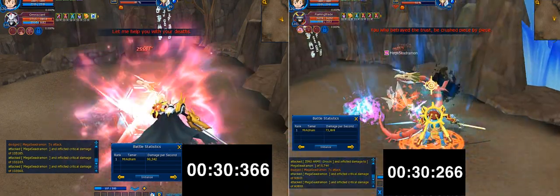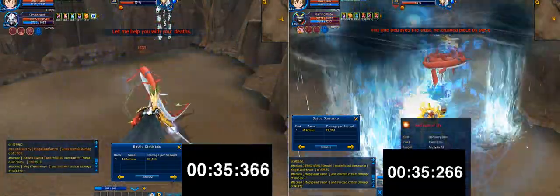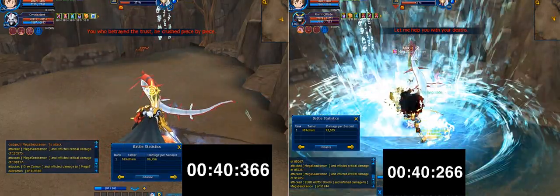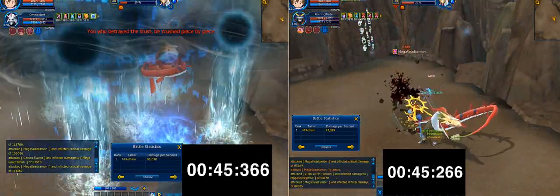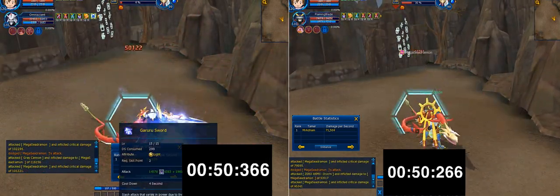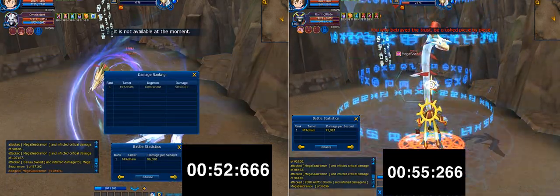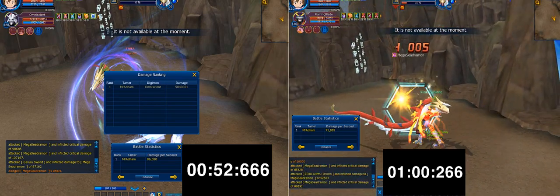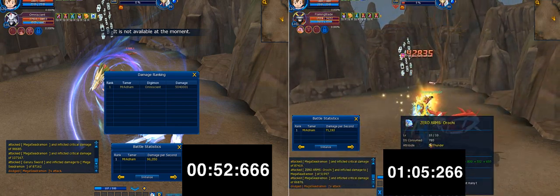Susanumon is an SSS rank right now, however his stats are still very weak for an SSS rank Digimon. Ultra S is actually stronger — you don't need any video evidence for that. Omega 1 Ultra S can ASB use both skills while Susanumon can't ASB at all. ASB is Advanced Skill Breaking, and this is actually why Ultra S is so powerful, even compared to most SSS Digimons.